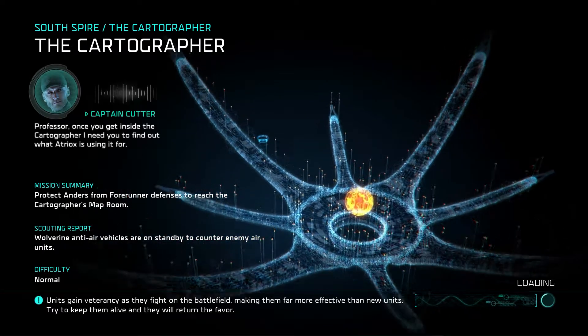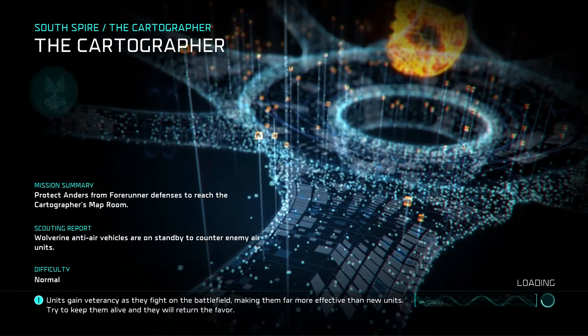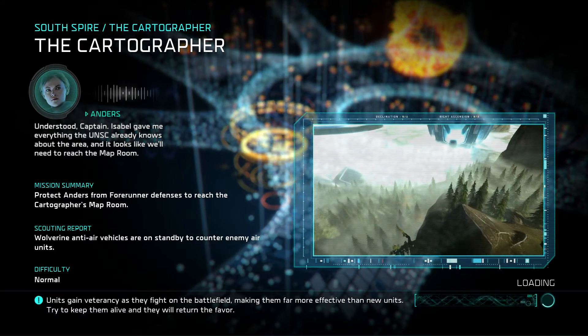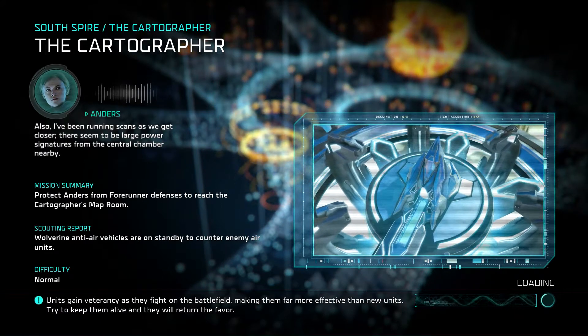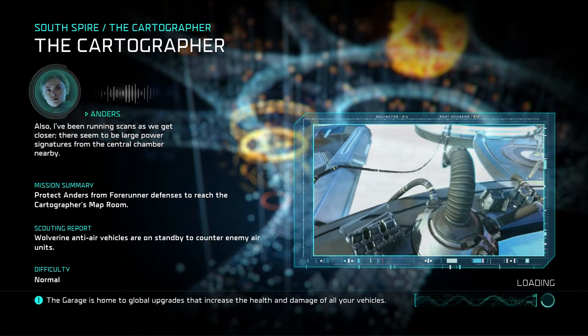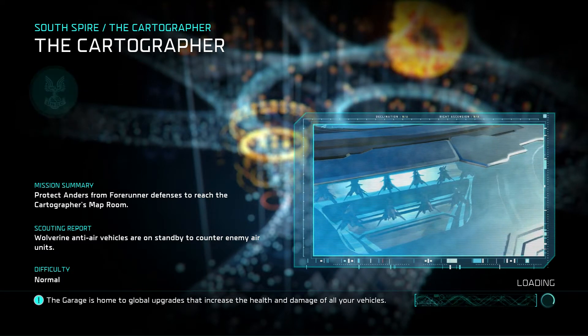Professor, once you arrive at the Cartographer, you need to find out what Atriox is planning to use it for. Understood, Captain. Isabel gave me everything the UNSC already knows about the area, and it looks like we'll need to reach the Map Room. Also, I've been running scans as we get closer. There seem to be large power signatures from the central chamber nearby. It's unclear whether it's Banished or Forerunner in origin. Be careful, Professor.